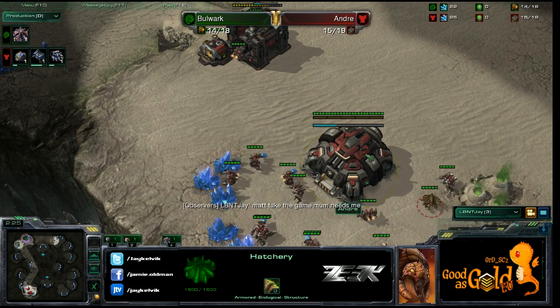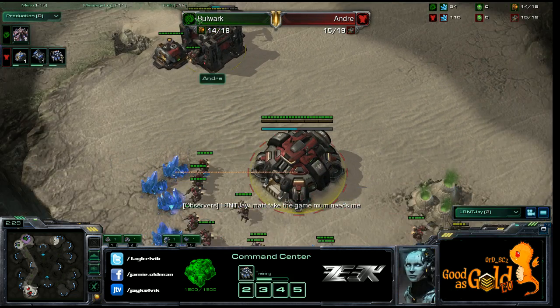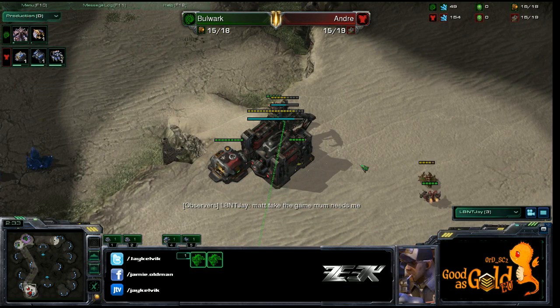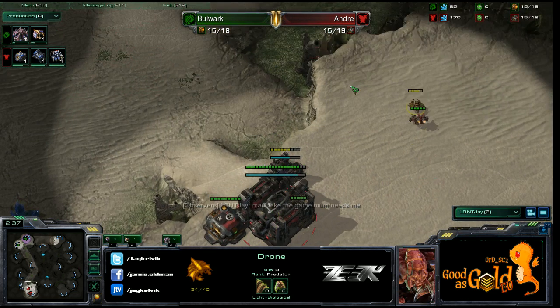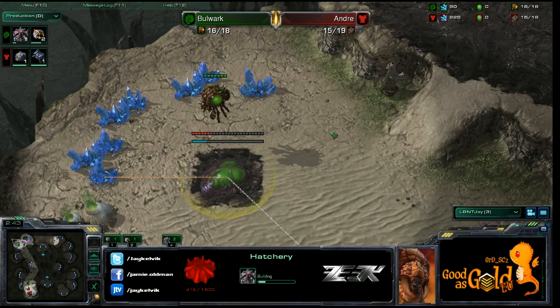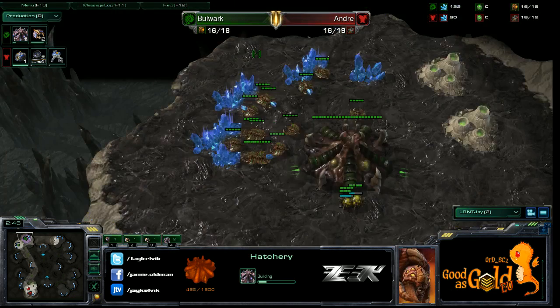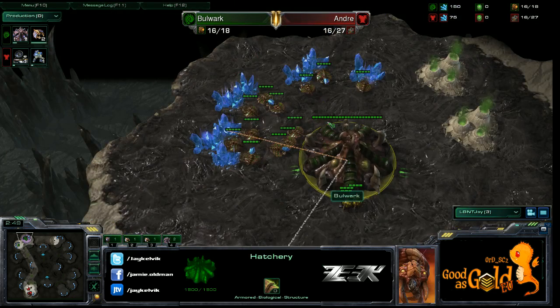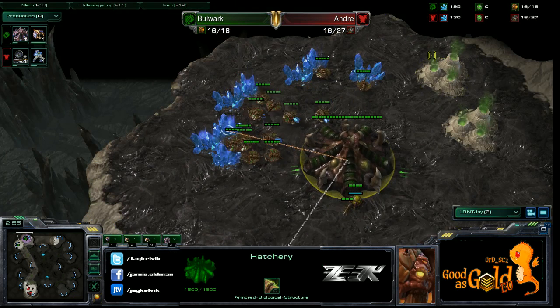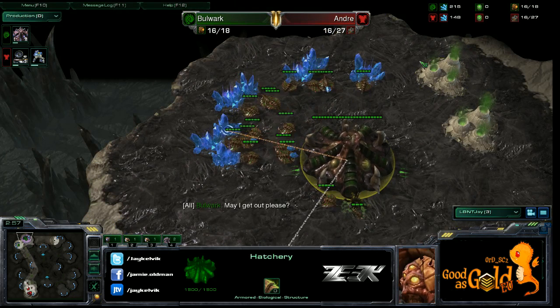From Andre we see him walling off straight away — he has trapped Bulwark's probe. Bulwark will know what he's doing. Taking a look at the base now, he's put his hatchery down and will be putting his spawning pool down in just about one second.